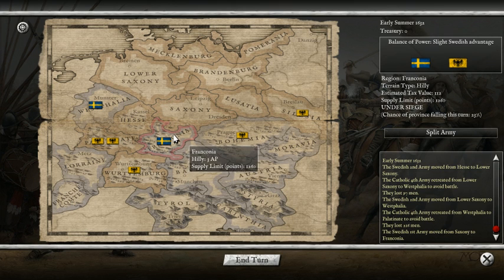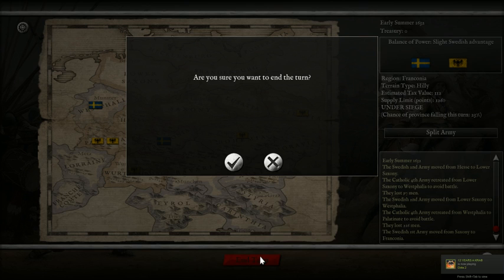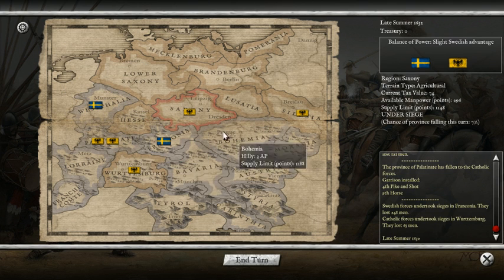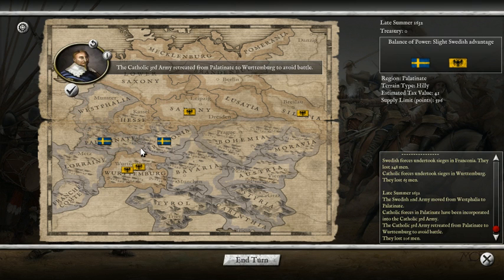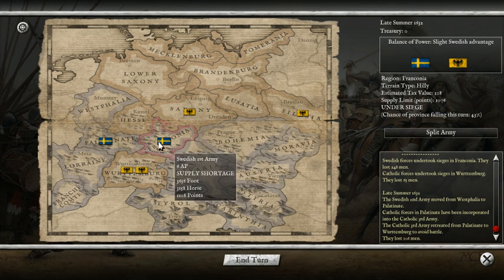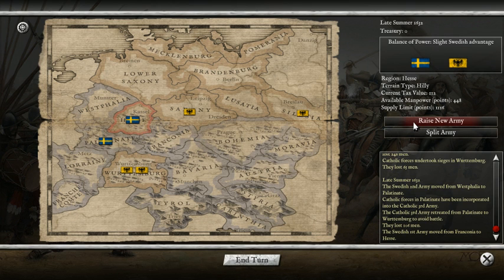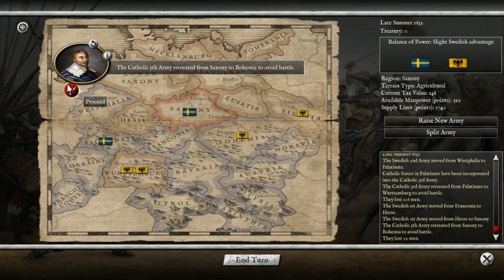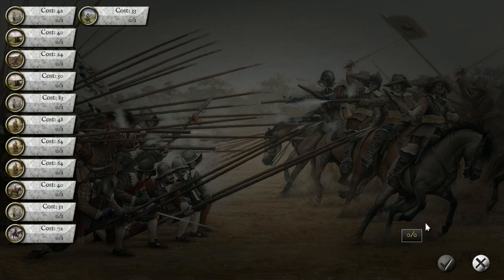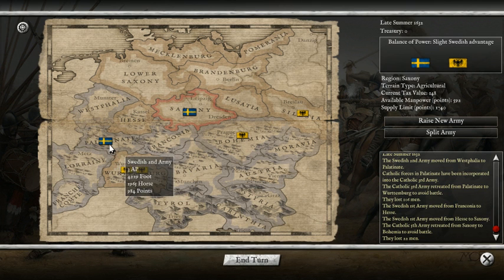Hopefully we can get a victory here. I'm going to try to get them to attack us - it's always better to be on the defensive in games like this. The province of the Palatinate has fallen, which is not good. They're running away to Württemberg, and I know they're going to have a major force there with two armies massing together. I'm going to jump back with my Swedish first army and raise a new army. The troops in Saxony have run away, so I'll try to raise more troops there.